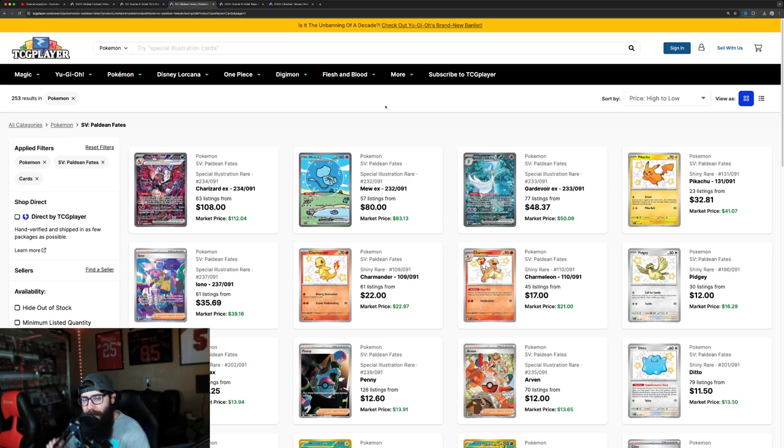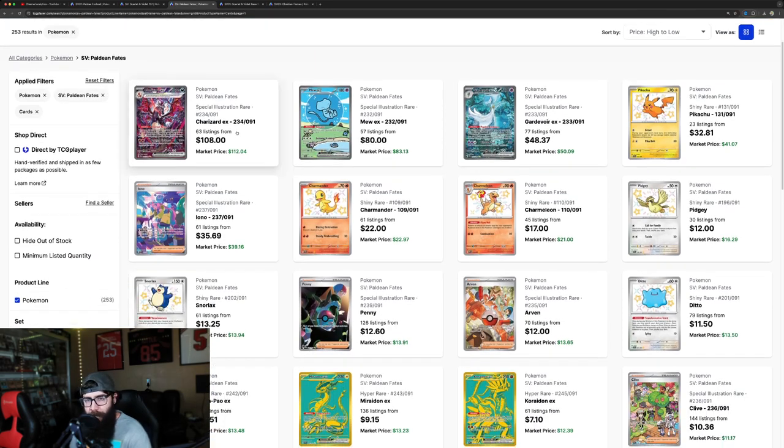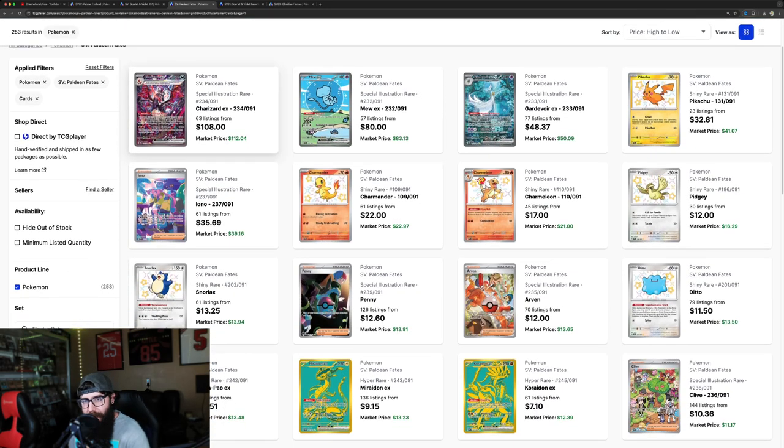Then Paldean Fates — Paldean Fates is a great set. It's another specialty set, so no booster boxes, just like 151. But guys, check this out — this Charizard, regardless of how you feel about the Tera-type stuff they're doing, this Charizard's dope. It might not be your favorite Charizard of all time, but it's sick. I don't think you can deny that. This is going to have strength.